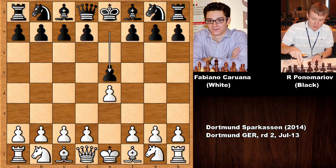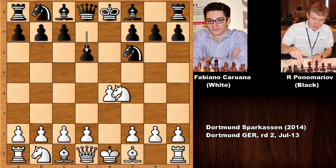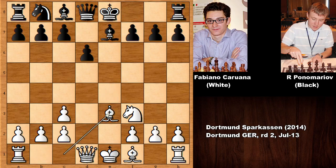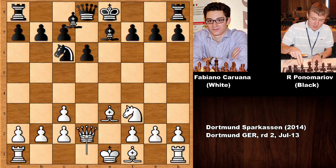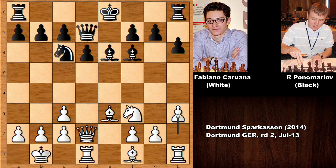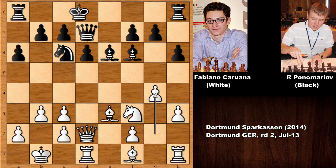Let's look at the opening moves. There is nothing out of the ordinary — this is the Petrov Defense, also known as the Russian Game. Both sides develop their pieces and open the file. It's a pretty aggressive opening by Caruana, with castling from the queenside, and black is also going to castle from the queenside. This looks like a very interesting position.